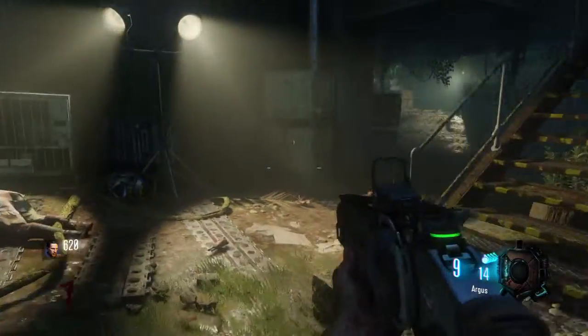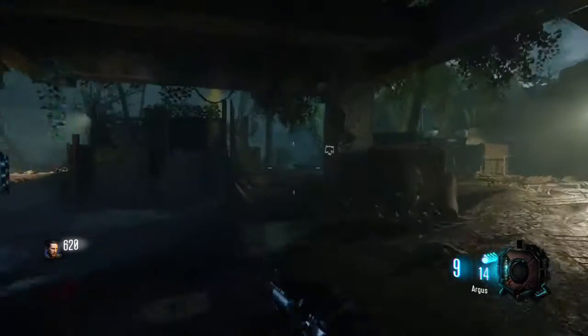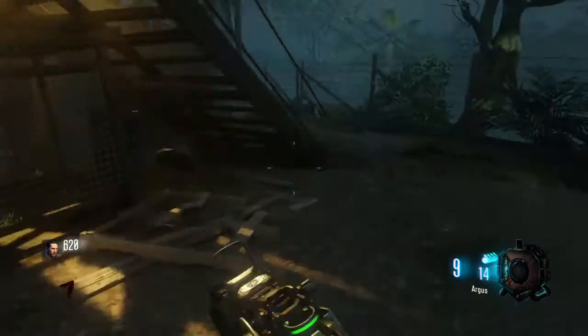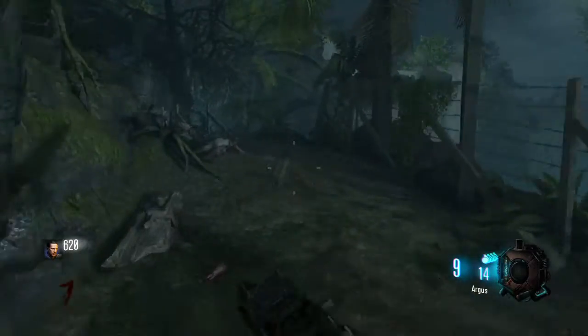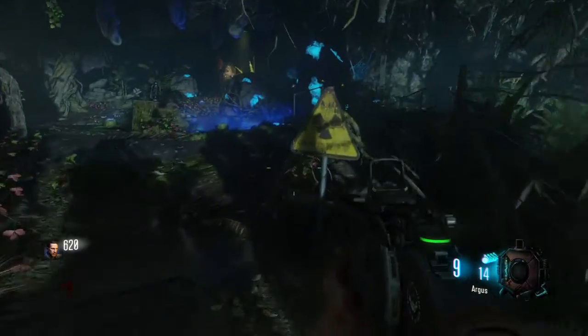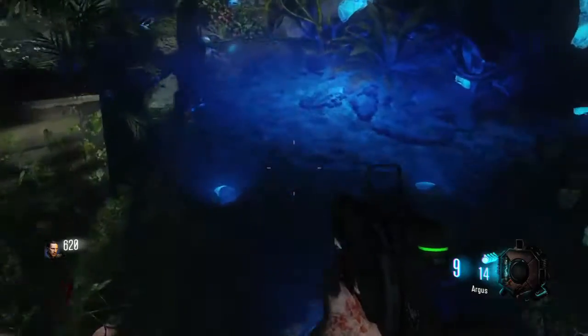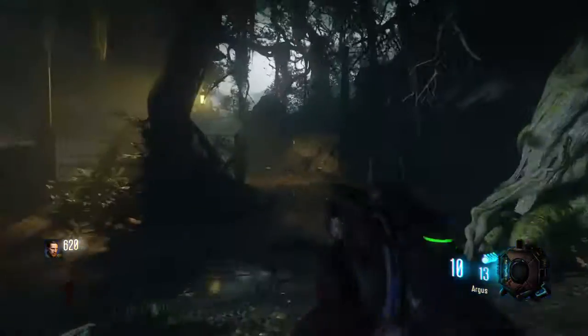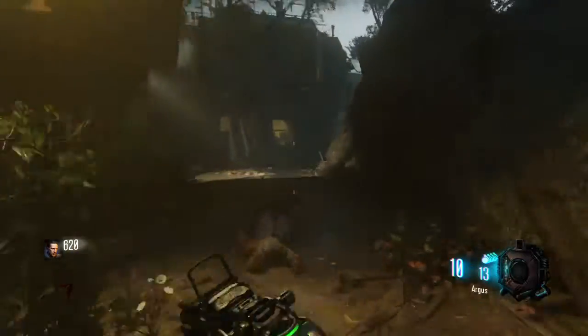You're gonna come past this first staircase — go right past it, go under this building, and go to the second staircase. Go right past that too. Keep following the trail and you're gonna come to this blue building right here. You're gonna fill your bucket up.